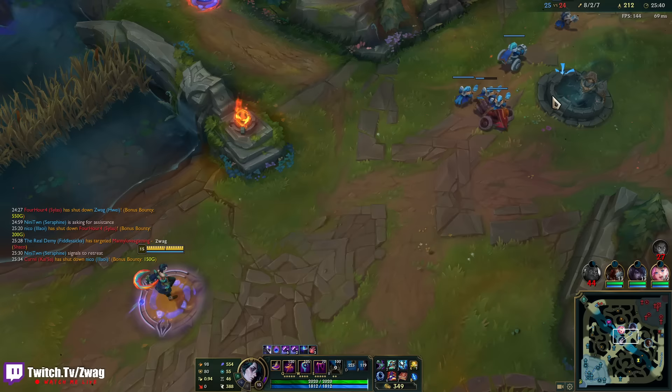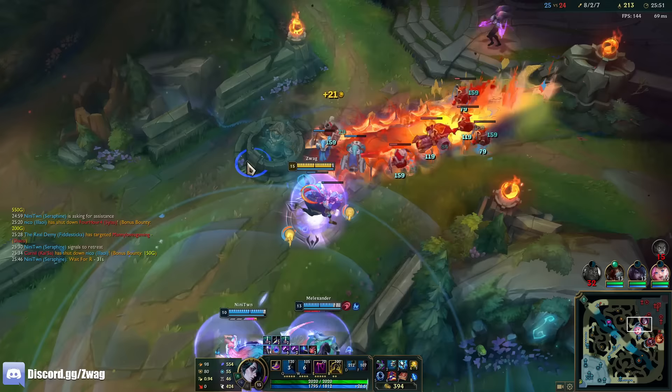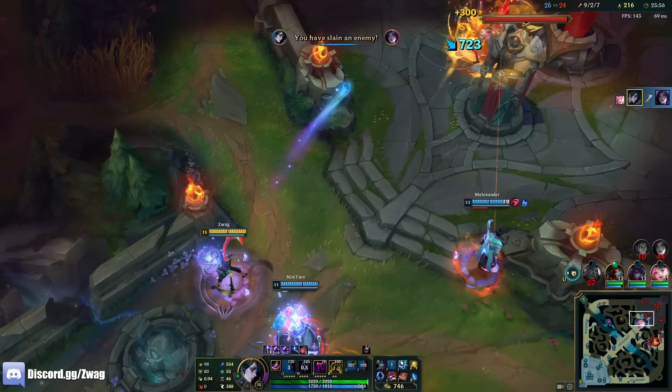But if you're grouped up with your team, he's pretty powerful. She's dead — we got Grubs! I want to spawn some Grubs.